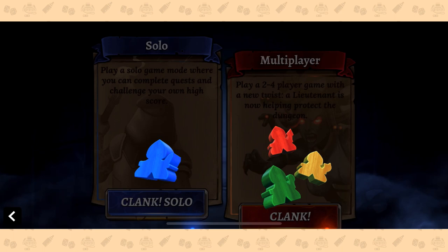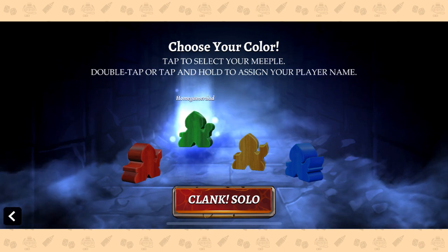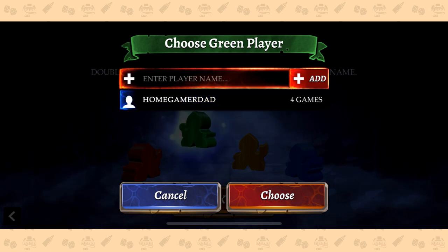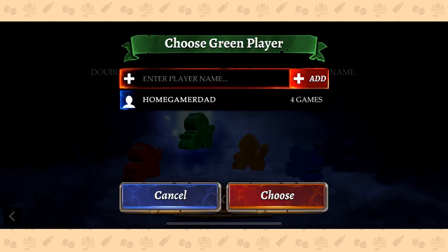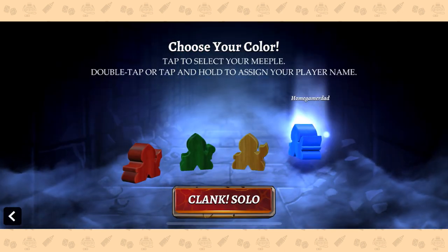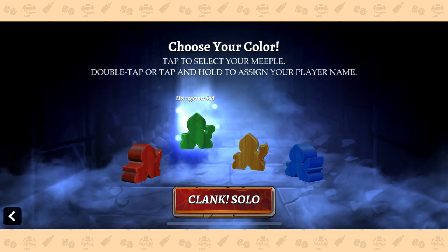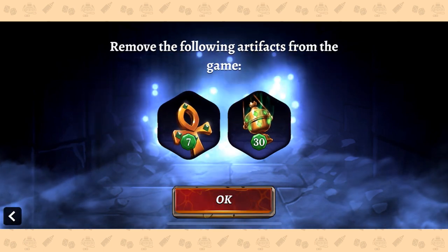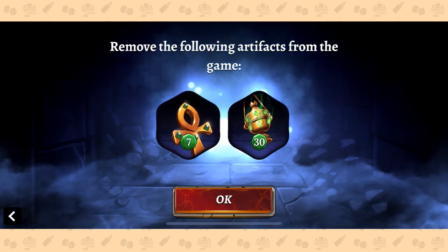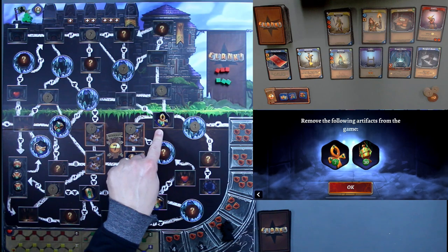I'm also going to leave some room here to put anything I've earned throughout the game so you guys can see all the coins and treasures, and that'll be populating here and be easier to add it up at the end. So let's head into the app and hit Clank. Boom, there we are. We are doing the Clank solo mode, so we'll click right over here. And I am going to be green — I have set myself up as the home gamer dad already. It's the only one I have right now because I'm the only one playing this solo, of course. I selected me. Basically, no matter what color you choose, threat is going to be red. Unless you choose red, in which case I believe threat is going to be green. But I'm going to be green just to make things easier.